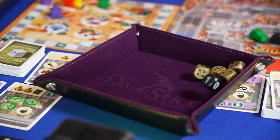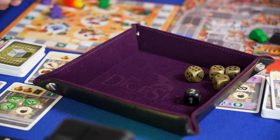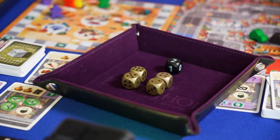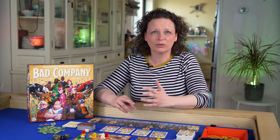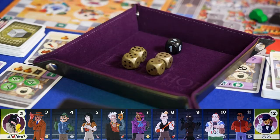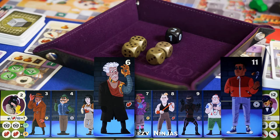The boss rolls the five dice. The police die shows how many spaces the police car will drive at the end of the turn — keep it apart for now. The boss creates two pairs out of the golden dice; the total value per pair is the gang member that is activated. If the boss doesn't like the numbers rolled, he or she can opt to reroll one or more dice at the cost of one coin. The boss announces the values of both pairs and activates both, while the other players pick only one pair to activate.